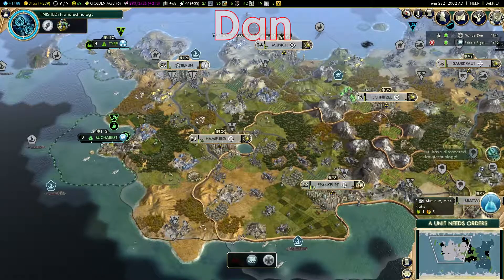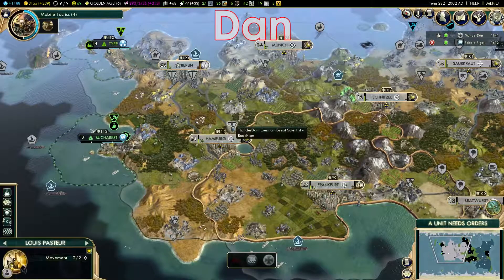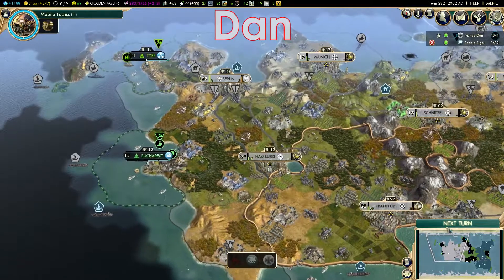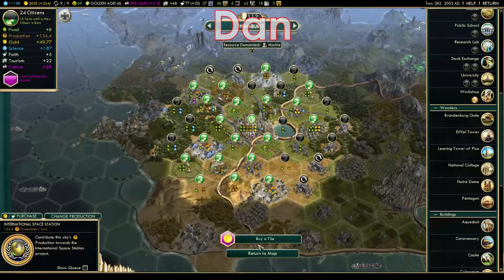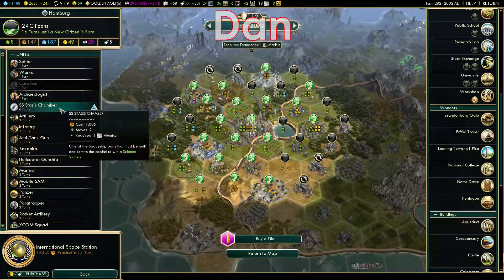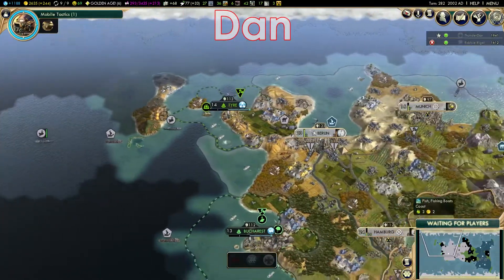Now choose production in Edinburgh — International Space Station, make a proposal. Start a trade route. Let's trade with Hanoi. My submarine needs direction. Dan's battleship has damage. I completed something — that's what got me all that random free stuff.